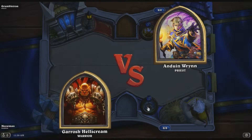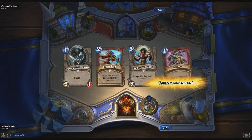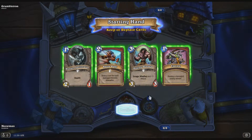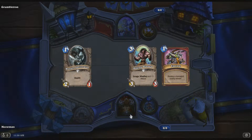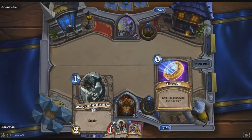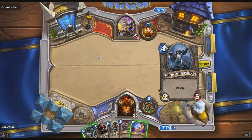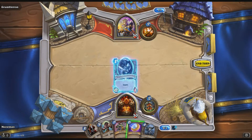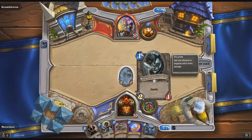Luckily it's not my worst nightmare - Garrosh versus Anduin. My last three have been against priests, they're overpowered. We'll throw a Battle Rage. We have a one-play, a three-play, or a two-play if we use the coin. I think we'll start it off with a Raging Worgen - not a worgen place. This is good because it has stealth.